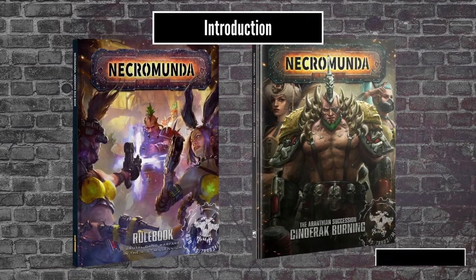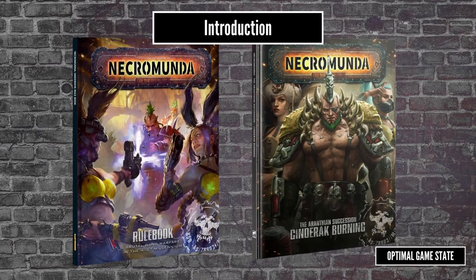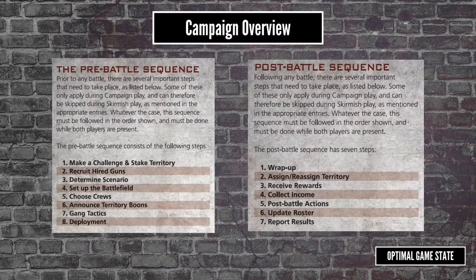This week I finally got my hands on the new Necromunda book, Cinderack Burning. There's lots of cool stuff in this book, but I was specifically interested in a new campaign format. In this video I'm going to go back to the core rulebook and the Dominion campaign and give an overview of that. Then we'll head over to Cinderack Burning and see what the differences are with the new campaign.